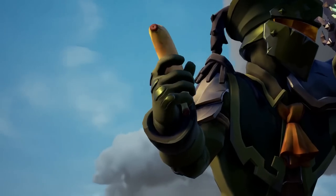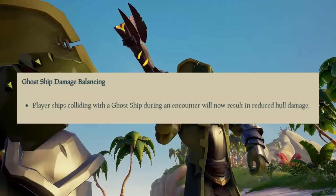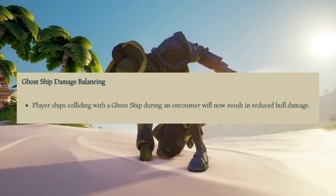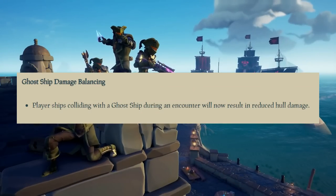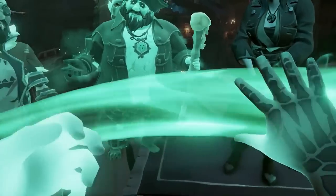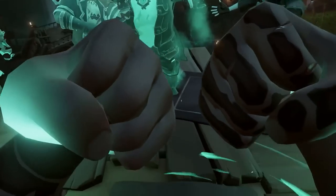Another notable change is Ghost Ships. Player ships colliding with Ghost Ships during an encounter will now result in reduced hull damage. They were very overpowered, so I can see why they decided to reduce this. Could this be in preparation for something in the future? Could they be planning on adding more Ghost Ship content? Personally, as I say, I think all the changes look epic.